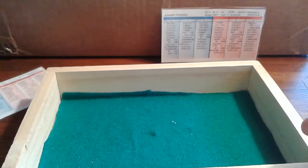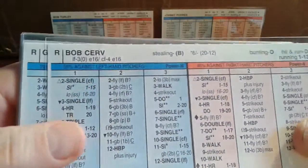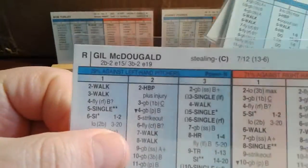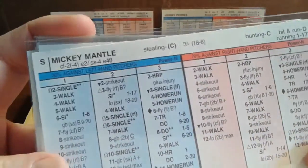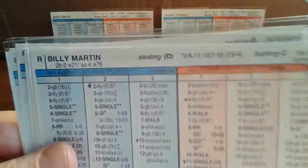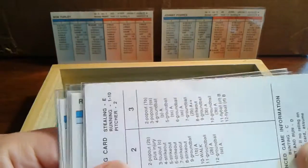For the Yankees: leading off is left fielder Bob Sievers. Batting 2nd is Gil McDougal at 3rd base. Batting 3rd, catching, Yogi Berra. Hitting cleanup, center fielder Mickey Mantle. Batting 5th at 1st base is Bill Skowron. Batting 6th in right field, Elston Howard. Batting 7th at 2nd base, Billy Martin. Batting 8th, shortstop Phil Rizzuto. And batting 9th using pitcher hitting card number 1 is Bob Turley.